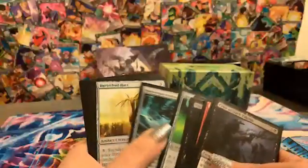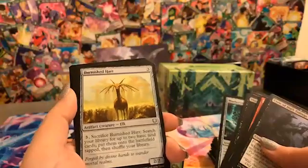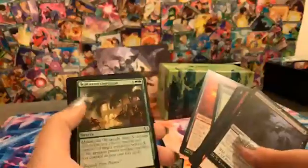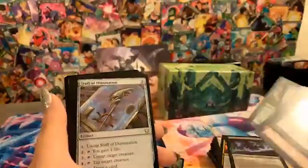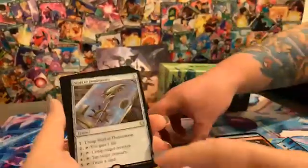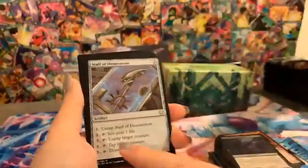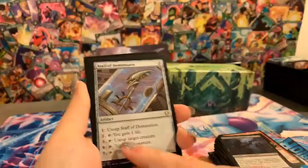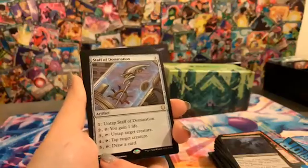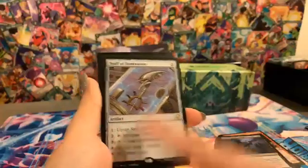Sky Diamond taps for blue mana. Burnished Hart is another really nifty little land-seeking card — you sacrifice it and search your library for two basic land cards. Dominance — this is a good card. It's a three-cost artifact that's kind of like a planeswalker with different activated abilities. For one you can untap it; for two you can gain a life; for three you can untap a target creature; for four you can tap a target creature; and for five you can draw a card. Since it's an artifact, a lot of things can interact with it, like effects that untap your artifacts.